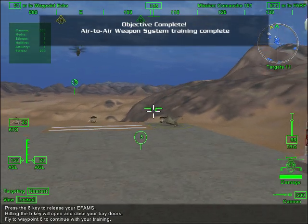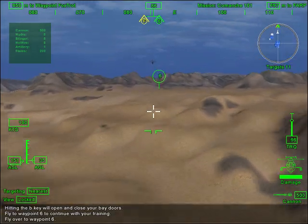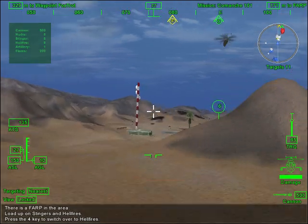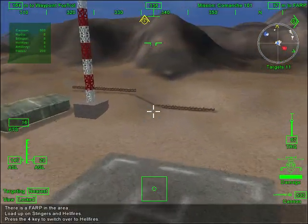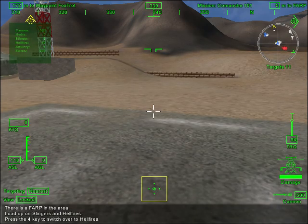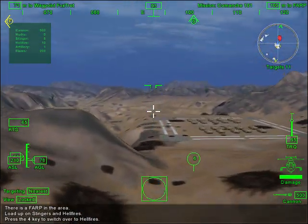Not bad for an old man, if I do say so myself. Alright, you made it through. Now fly over to waypoint 6 and we'll discuss how to use stingers and hellfires. There's a FARP at waypoint 6. Land there and load up on stingers and hellfires. Press the 4 key to switch over to your hellfires.